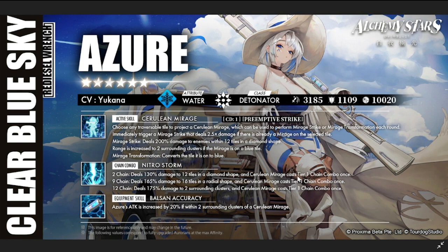My recommendation: summon for Azure. For Roy, it's really up to you — my rating is six to seven out of ten. Azure is definitely a nine, maybe 8.5. Anyway, thank you for staying this far — hopefully this review and first impressions of the new units has helped you decide who to pull for. Stay safe, take care — this is the Warden, and I'm out.